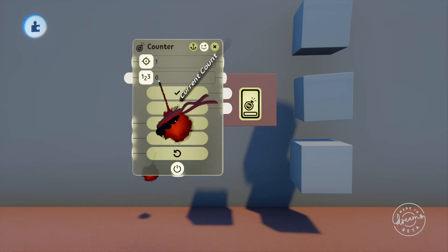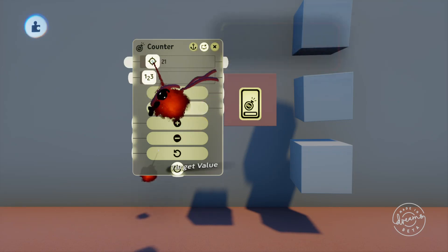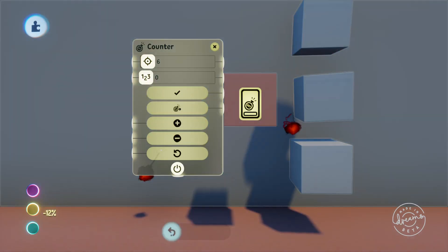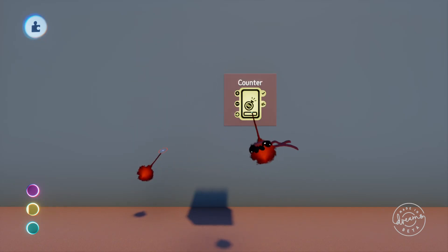The first thing you'll notice on the front of the counter is a progress bar down the bottom there. This will turn black depending on how far through the count is. We'll go ahead and set our count to 6 and remove these unnecessary cubes. On the left we've got the count up, down, and reset ports, and I'll go through the output ports in just a tick.